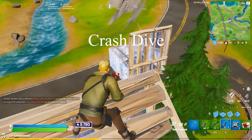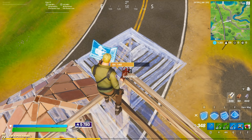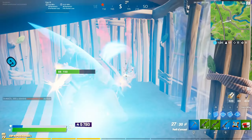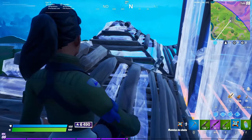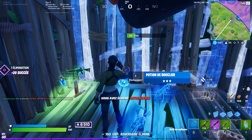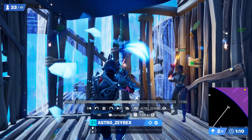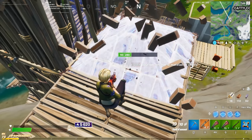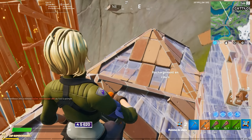Now some more examples about the crash dive I already showed in the previous video. To set up, you place a cone and two walls and get inside that box. Do not stand on the edge or this might happen if you break the wall. Obviously you want to build a ramp inside or a cone as you land, but because of the surprise effect you can usually get the first shot off.